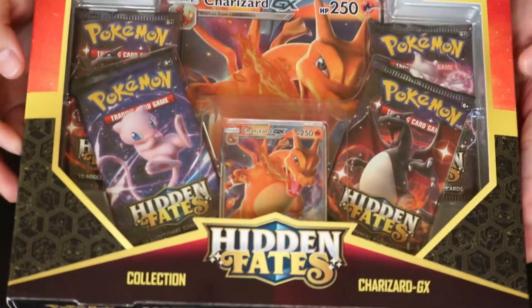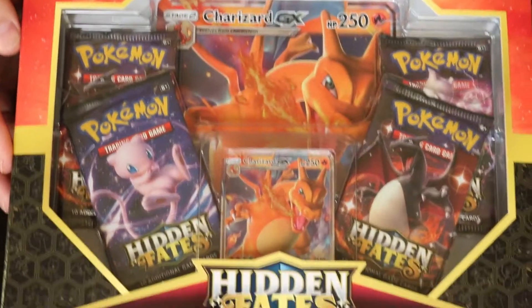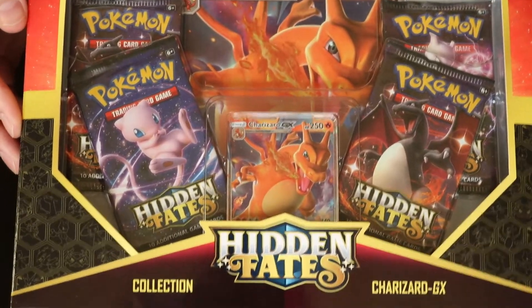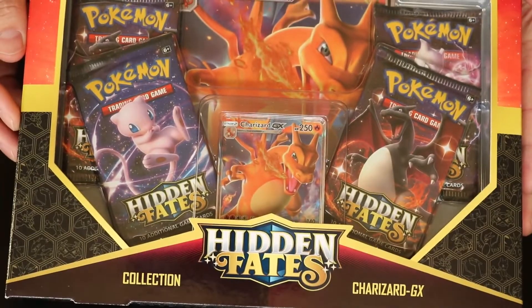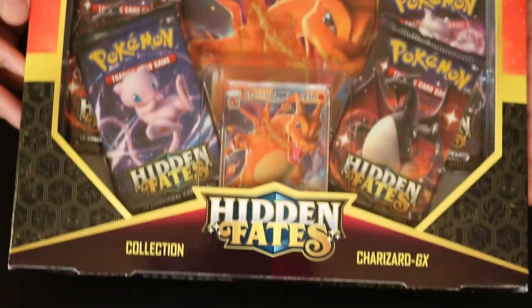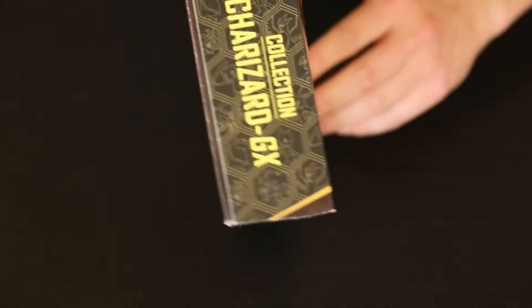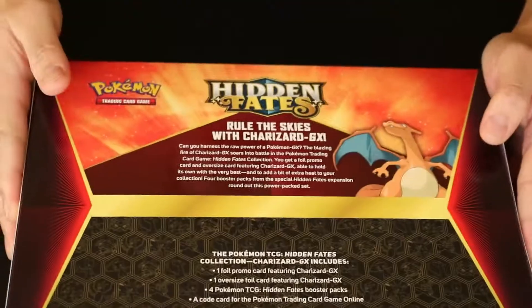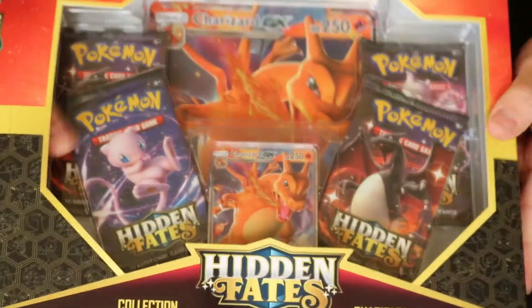Hey, what's going on everybody? It's Steven back again. This time I'm going to be shaking things up a little bit. Not going to be unboxing a figure. Seeing that I don't have any figures at the moment — I do have some coming in the mail — but to entertain you guys, I do have a Hidden Fates Charizard GX that I will be unboxing. I've already got it just opened up and I decided I think I'll open this up on camera. So let's go ahead and get this thing opened up.